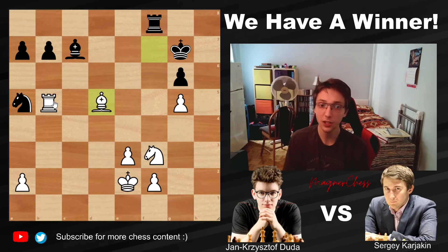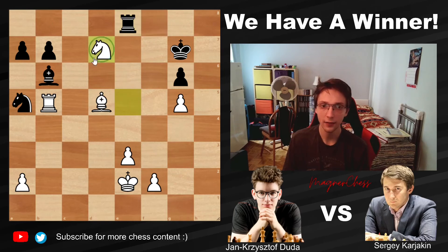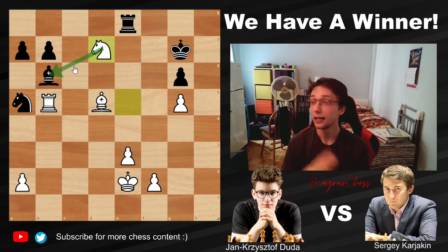Why did Karyakin resign? The position is completely winning for White: the B7 pawn is attacked. Say you play Bishop to B6 — then comes Knight to E5, and after Rook to E8, Knight to D7 exerts tremendous pressure and Black loses material. The engine evaluates this as plus six. And with this, Jan Krzysztof Duda from Poland wins the FIDE World Cup 2021 in astounding fashion, beating Magnus, beating Karyakin — and both players earn a spot in the next Candidates Tournament. I hope you enjoyed it — like, subscribe, and let me know what you think in the comments below.